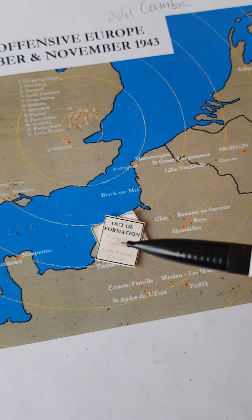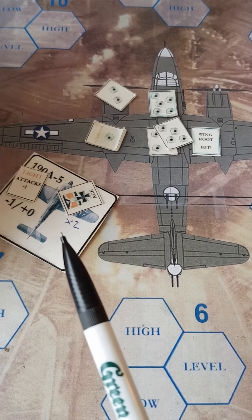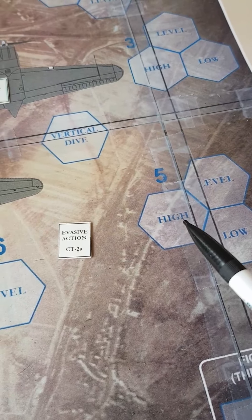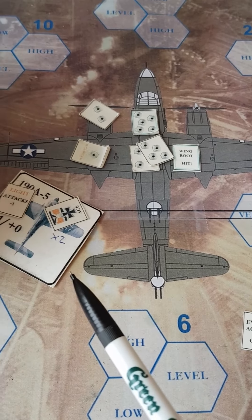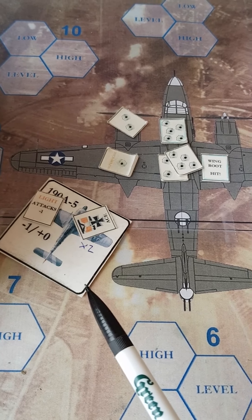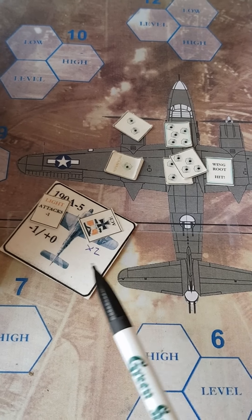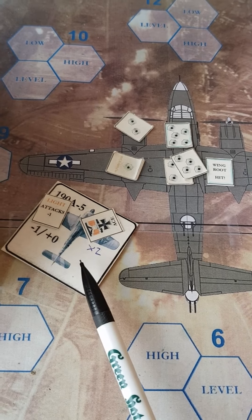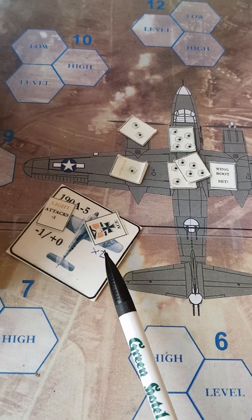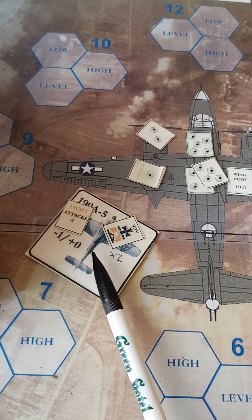Three waves attack. One wave has already been completed. In the second wave, a Focke-Wulf 190A5 attacked first from five high, and then his first successive attack is from a vertical climb position. My radio operator in the waist spray-fired and hit him, causing serious damage. But since this is a skilled pilot — an ace — the first serious damage becomes a light damage.